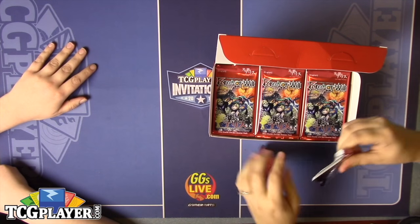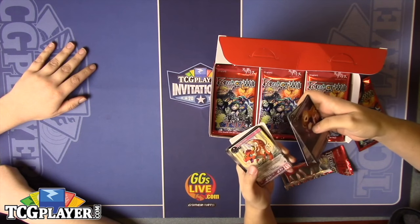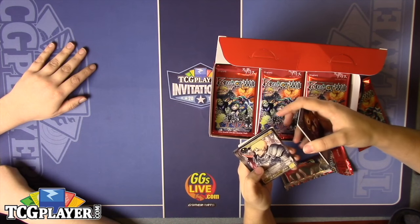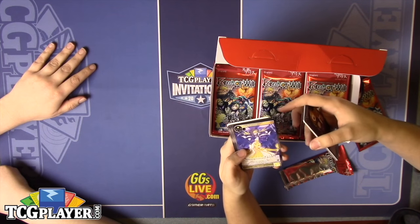We got Scorn of Alice, Wind Sprite, some fairies in this. Water Sprite — a lot of common fairies in this set. A reprint of Young Knight of Gloria. The Final Word — this was a pain during the pre-release.